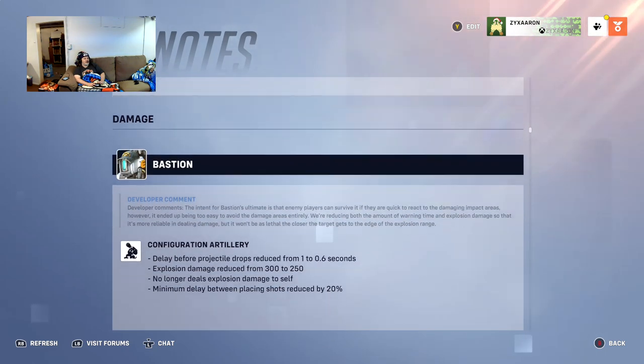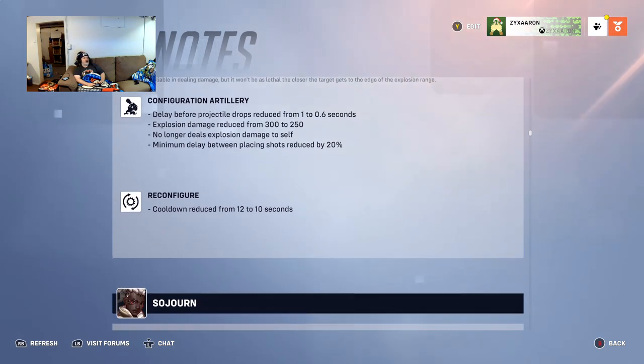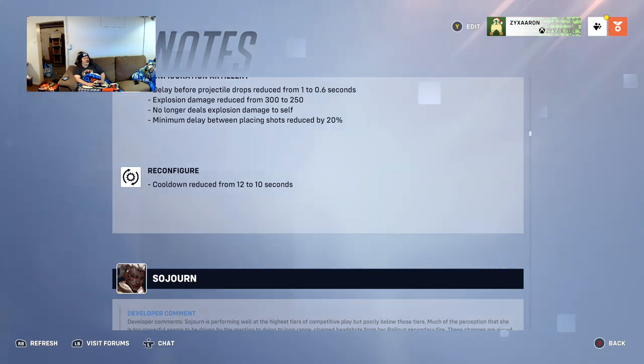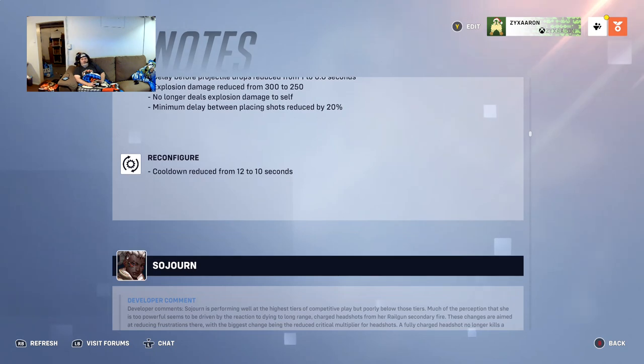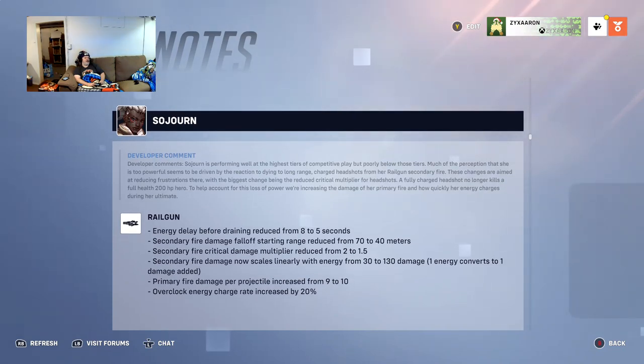Junkrat: the delay before projectile drops is reduced from 1 to 0.6 seconds, which is a buff since enemies could run out of alt explosion range. However, explosion damage is reduced from 300 to 250 — a slight nerf. He can no longer kill himself with it, which is nice. The delay between placing shots is reduced by 20 percent, and he can reconfigure a little faster — a little scary for anyone facing him.